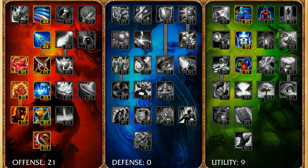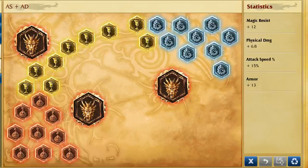We will use 2109 masteries and our runes will be attack speed marks, flat armor seals, magic resist glyphs — preferably scaling magic resist glyphs — and attack damage quints.